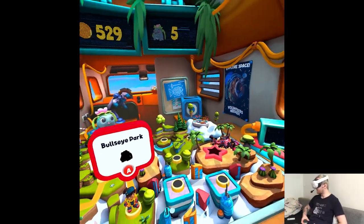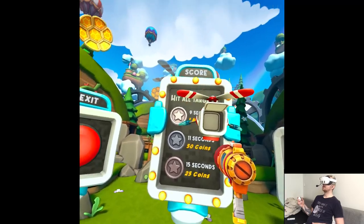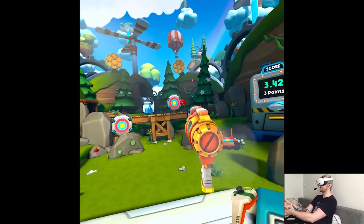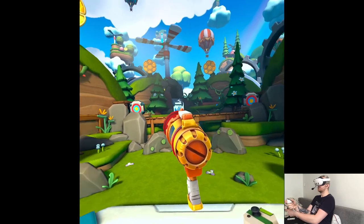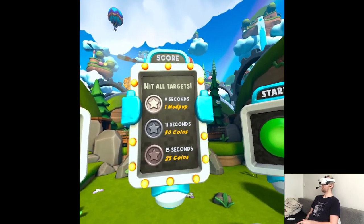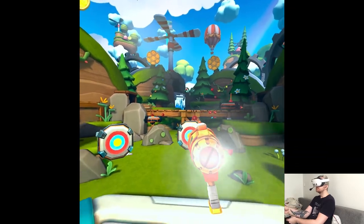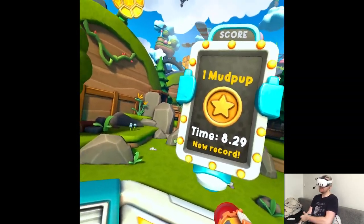A bullseye indicates a training ground or something — let's see. There's a name. Nice seconds. I guess precision is not the key here.